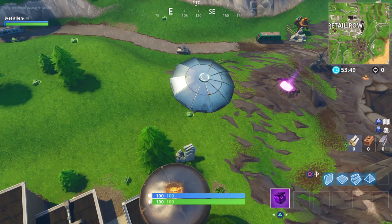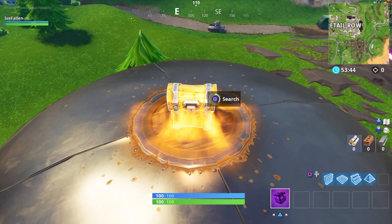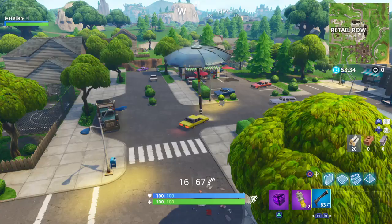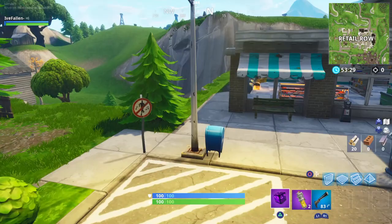You can pick up stuff, shoot, throw stuff. Let me try to find a llama. When you go to your pickaxe like this, no one will see you, but if you have your gun out you might be noticed a little bit more — though it's still hard to spot you.